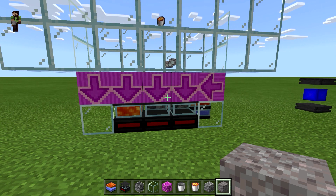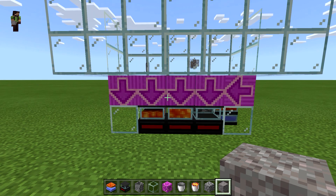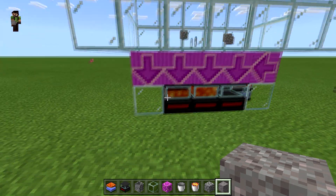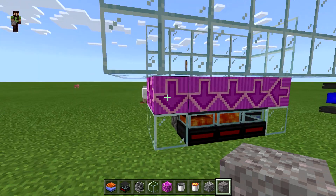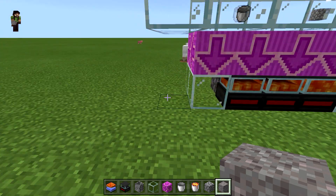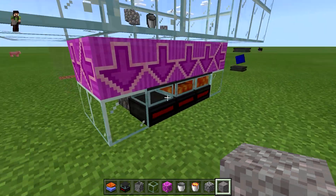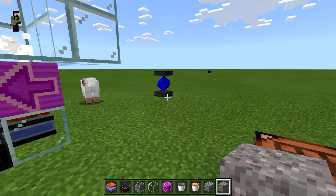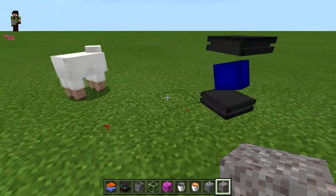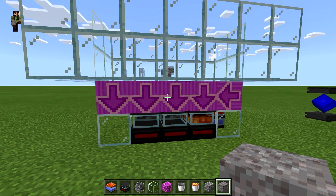There you have it folks — it is an early game RF source for your power core. A very simple system, completely automatic. Once you get it set up, it's extensible. If you want to add more generators, you just extend the conveyor belts and add more stone barrels — they're really cheap. You can extend it down as far as you want to go, as long as it's within the 30-block radius of the power core. And 30 blocks is pretty good — that's going to get you a lot of lava generation.